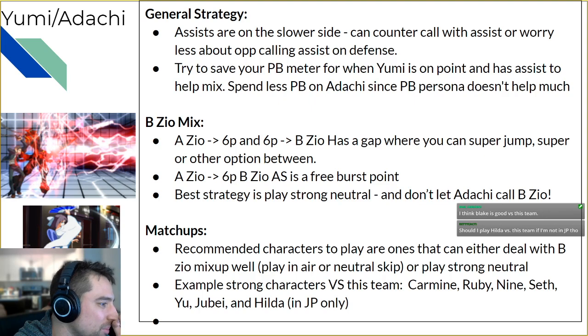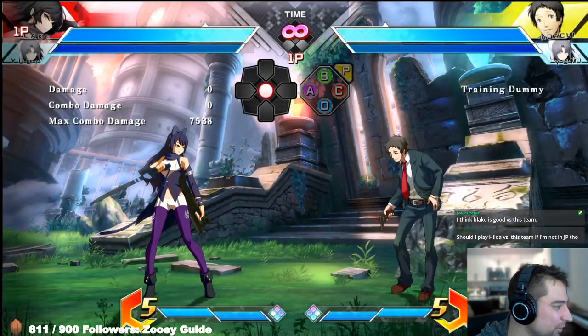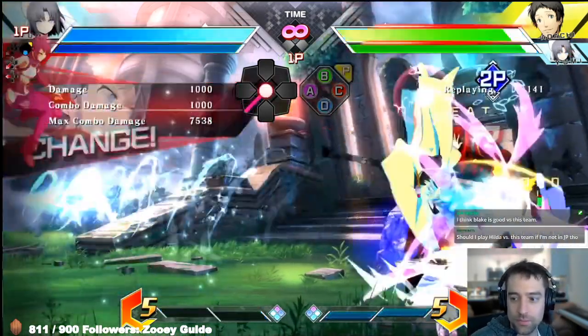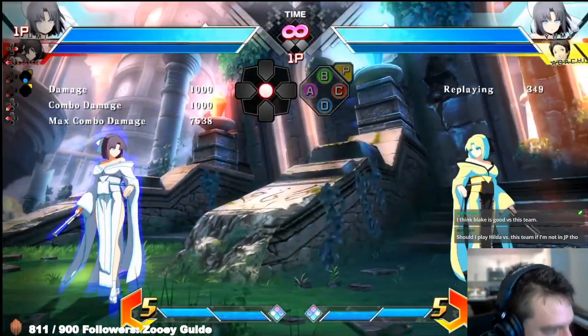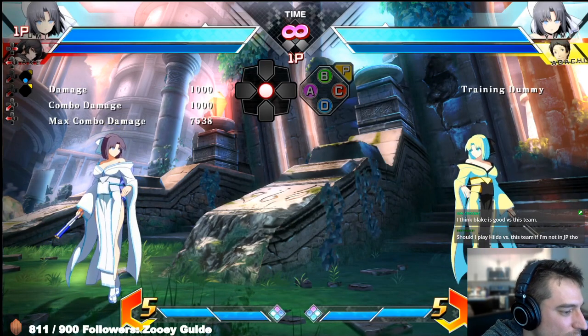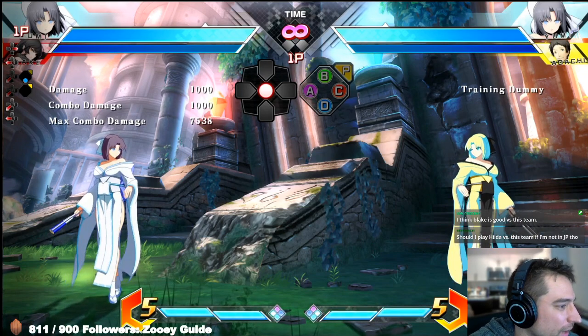AZO, 6P, BZO into active switch is a free burst point. When Adachi players do this, they'll typically active switch to get the free mixup. So consider bursting there to get out of that situation rather than taking the resulting 50-50 that comes when Yumi takes advantage of you blocking BZO. It's actually not a bad strategy half the time.